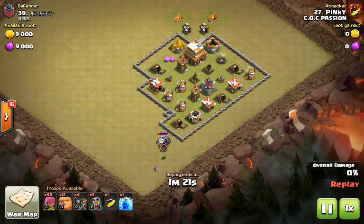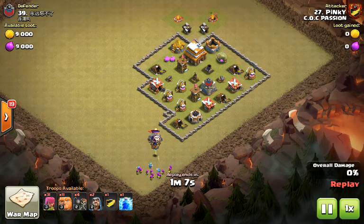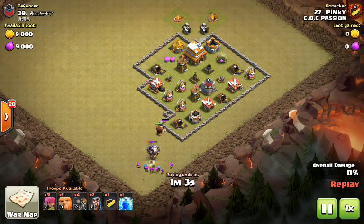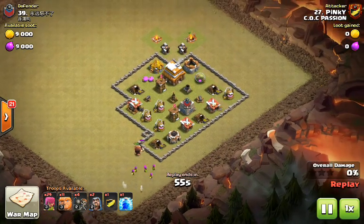As you can see, we're drawing the CC to the corner. We'll put in a giant for it to follow. Okay, CC is dead.